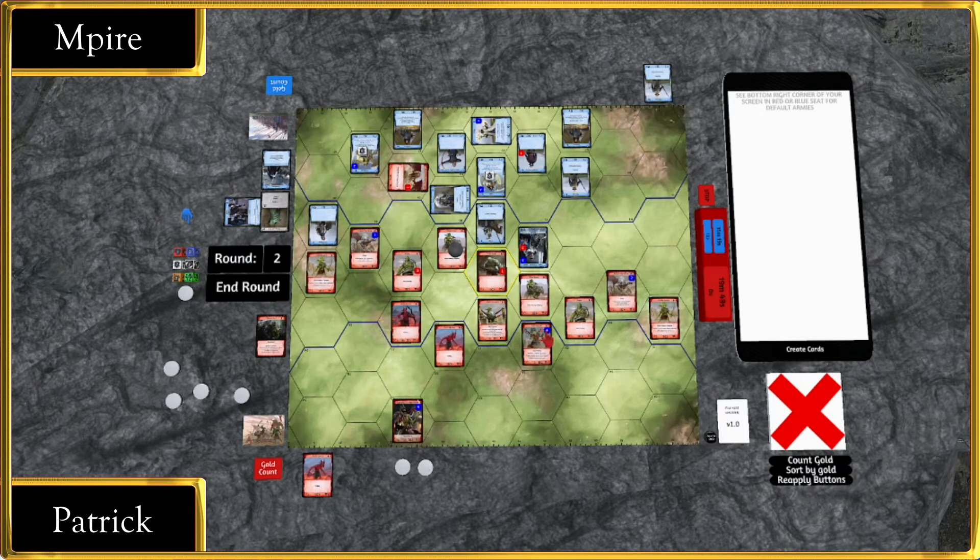We're looking at the Troll Shaman — blowing so much mana on this, dumping it all on Scorg. That's the stuff. It's going to be plus one power, charging, and ignore Steadfast. No doubt in my mind.